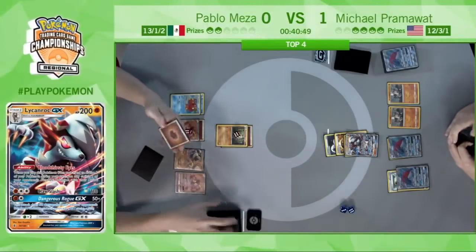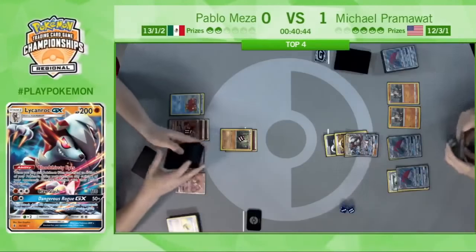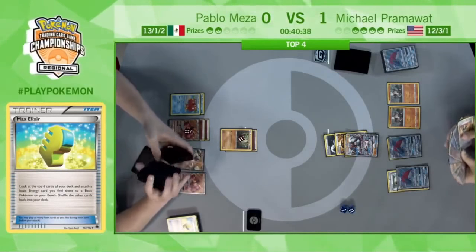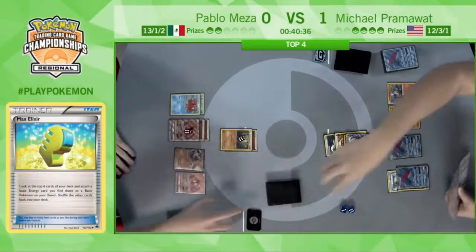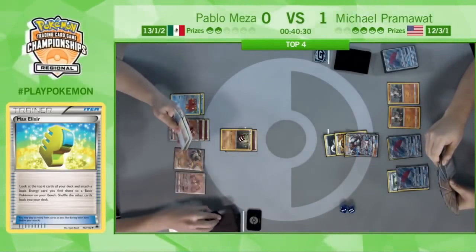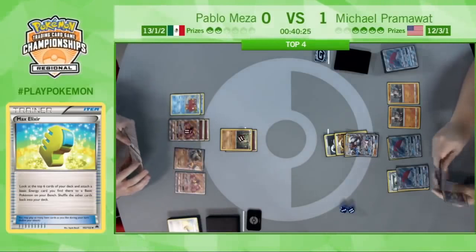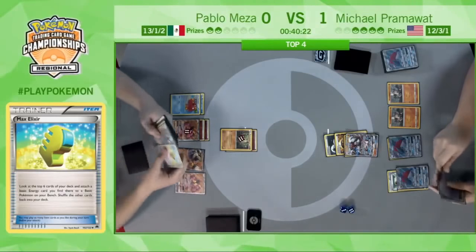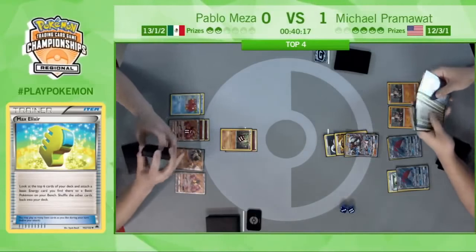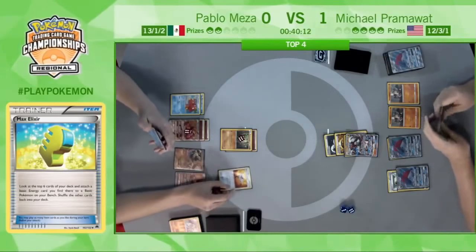Last card on the Max Elixir gets the Fighting Energy — this is what Pablo wanted to see; the more energy, the better. He just needs one more energy on that Buzzwole to use Knuckle Impact for a knockout. Unfortunately for Pablo, he does not have a Guzma or anything like that, but with the attack he did draw three cards. It does not look like he drew what he needed this turn.